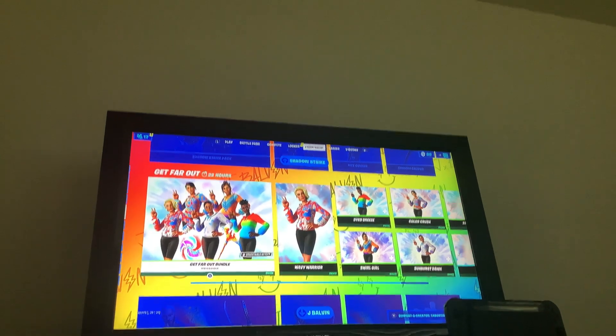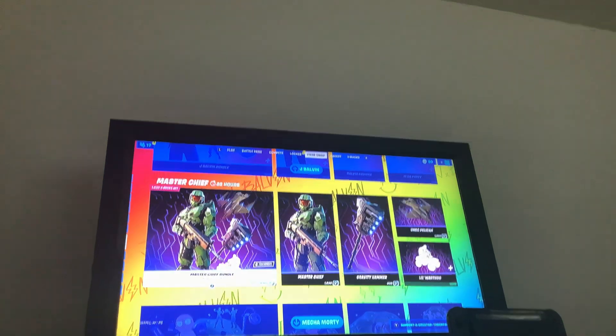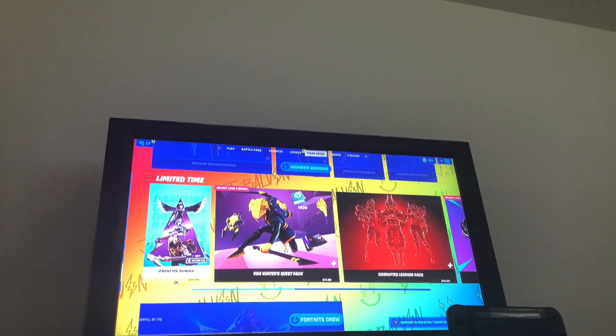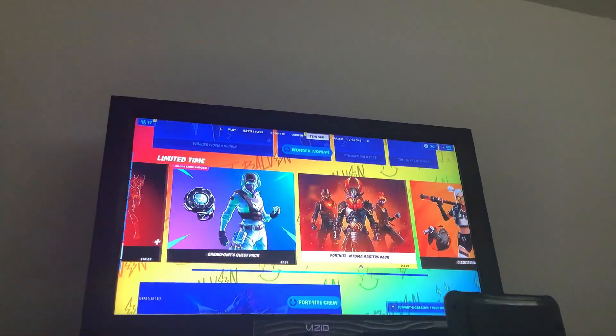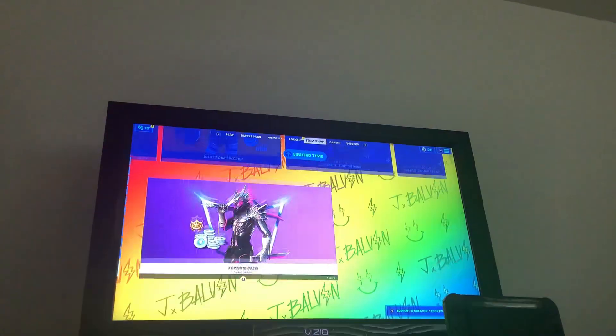Got the far out bundles which is the tie-dye skins. J Balvin is still here, Master Chief still here, Rick and Morty bundle still here, one-to-one bundles in here, dark forever. No box on the quest — corrupt the legend pack, the breakpoint quest pack. This is the main path, the anime pack, and for that crew.